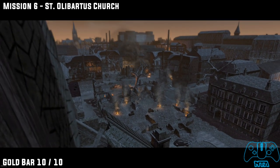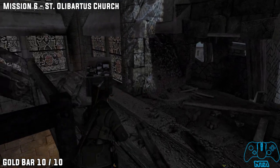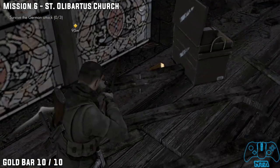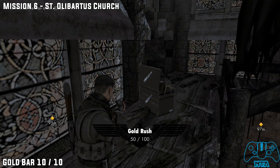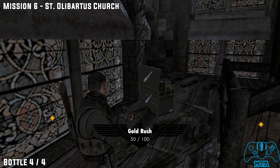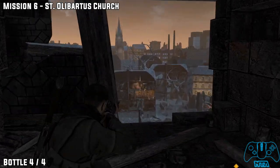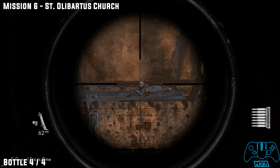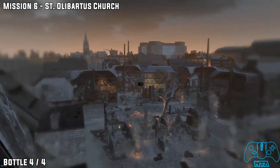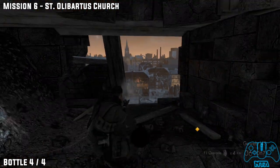After the cutscene where you have to defend yourself from three positions of Germans attacking you, behind the ammo crate you will find your gold bar number 10. And for the final bottle, in the same location look out the hole — you will find a sniper in the back building, literally standing or laying right next to it. Just shoot the bottle and we're done.